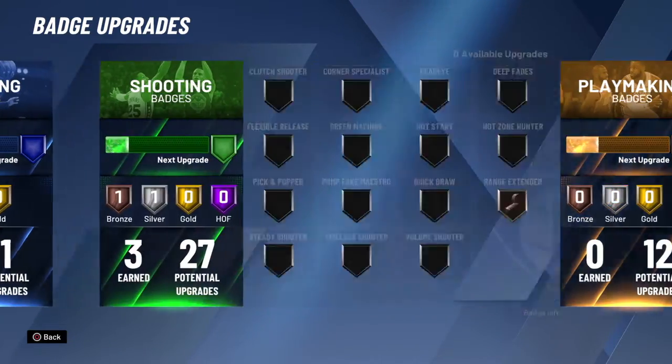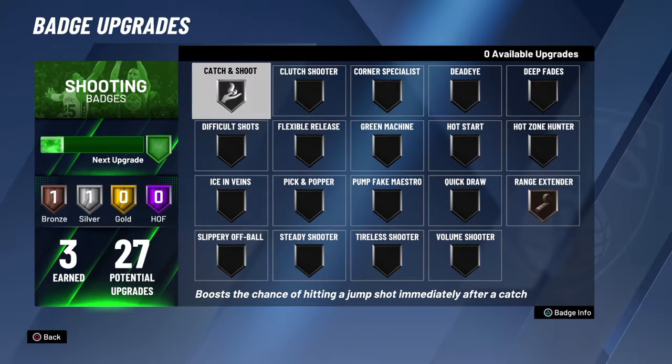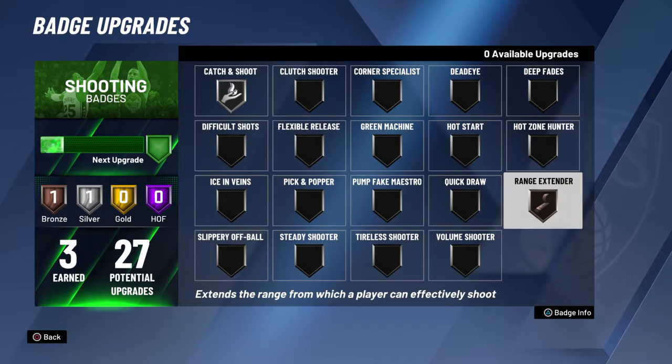I already upgraded mine, as you can see — I got three earned because I upgraded it twice. How it works is you upgrade it once, it uses one available upgrade, and then if you get another available upgrade you can hit it again and it uses another one. You can see it goes to silver just like that. So I got a cut-to-shoot orange center — that's it for the channel upgrades.